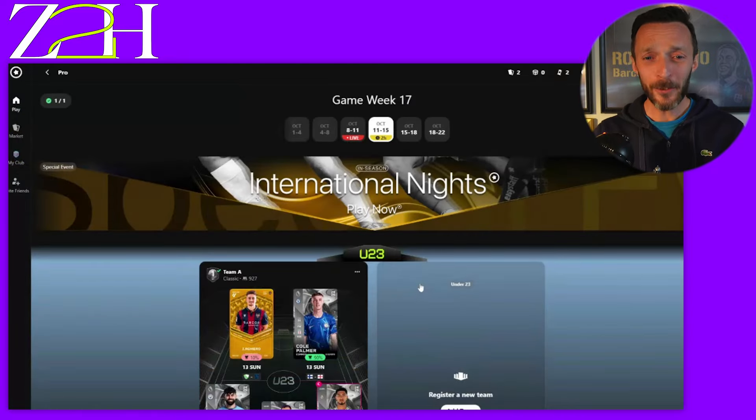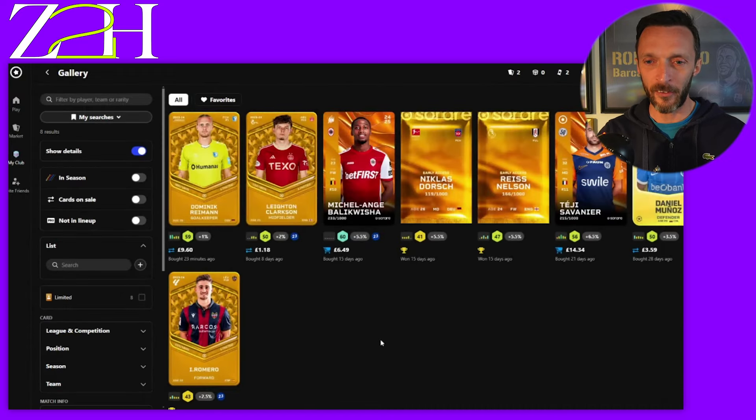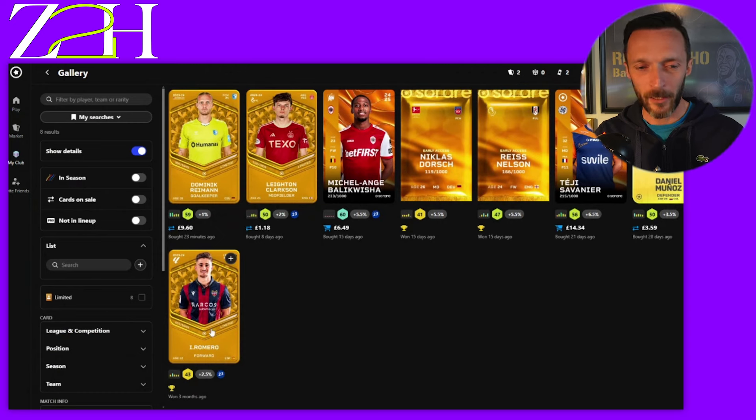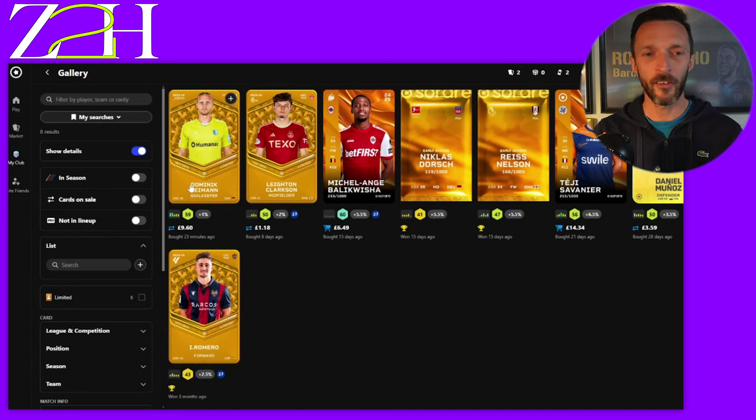Let's cross our fingers and toes — a little under-23 team that could be sweet. Last week we were scouting the best budget goalkeepers, and we ended up picking up a Dominic Ryman. This is our roster as it stands. We've contacted the winner for Reece Nelson so that card is going. Nicholas Dorsch is being given away. The next card we'll give away is Isaac Romero — a guy we won when opening a box. We'll be giving away Romero for the La Liga suggestions in the comment section below.